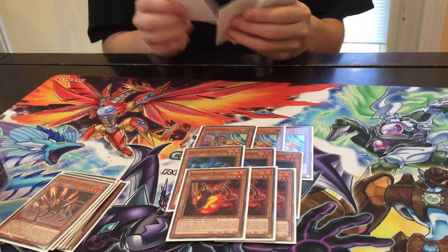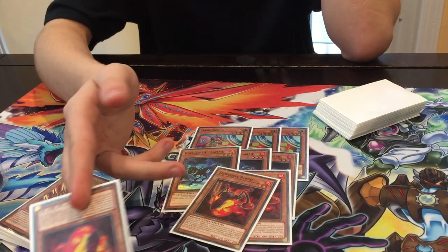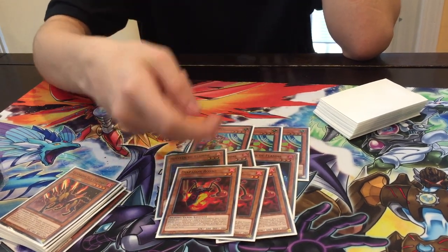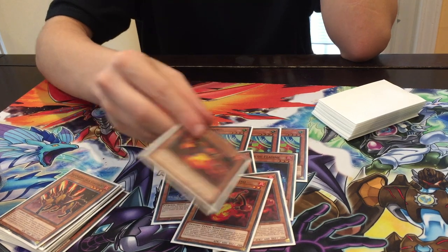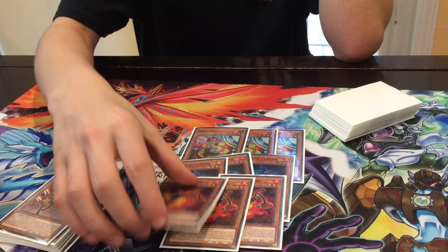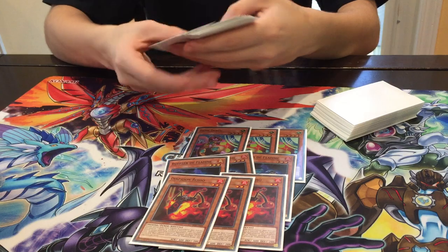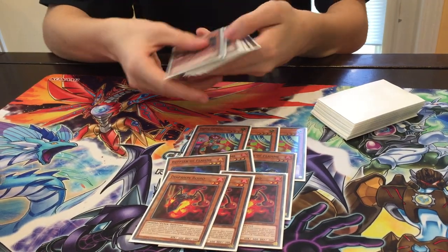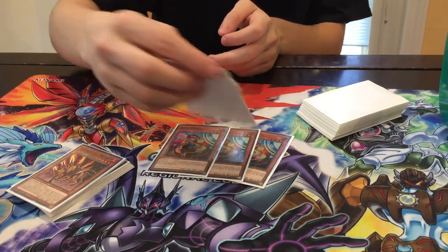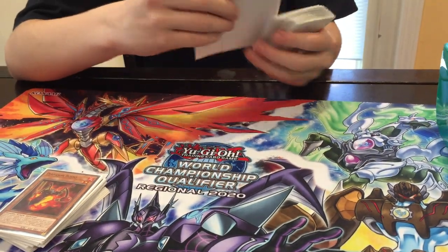I played three Red Resonator, which was the tech for today. It actually increases consistency — it makes things better if you see multiple starters because as long as one of them is Red Resonator, you can just get the other one out of your hand and have extra fodder for Sunlight Wolf. Not to mention, every once in a while if you draw multiple you basically win. You play Horse Prince and can summon Gazelle from the deck a lot faster. I know Lady Debug gets hand-trapped a lot, but it's still good in my opinion.